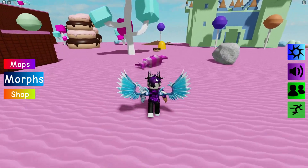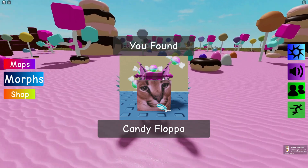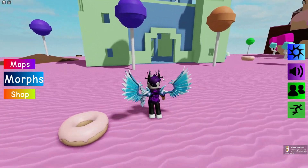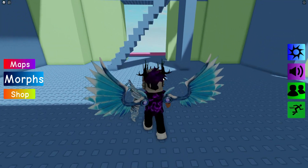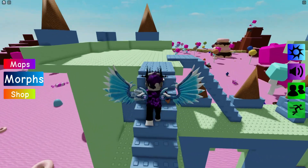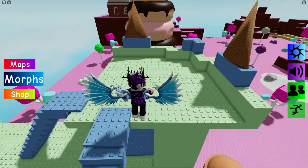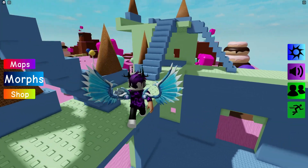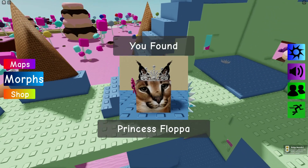The first one is just by this little speed area — that's the Candy Flopper. After that, go all the way over to the castle. It's quite a cool castle. Go down here and here it is — the Princess Flopper.